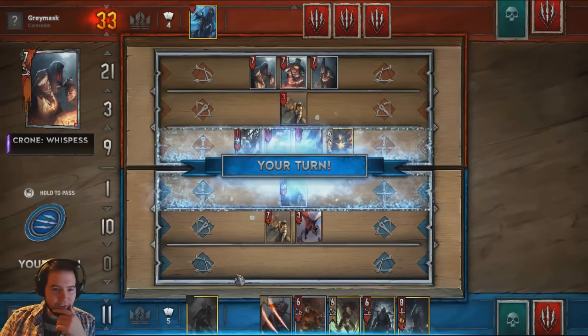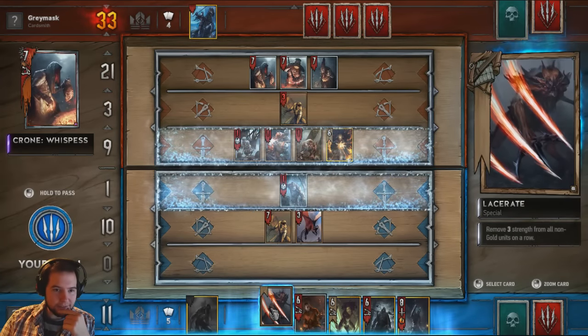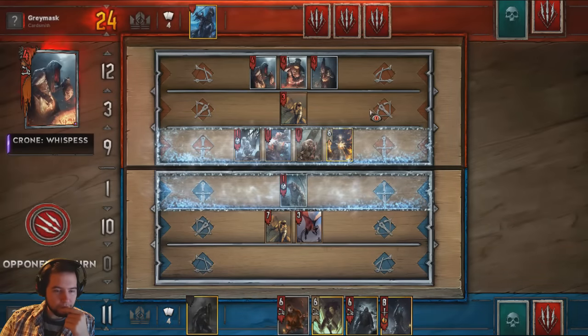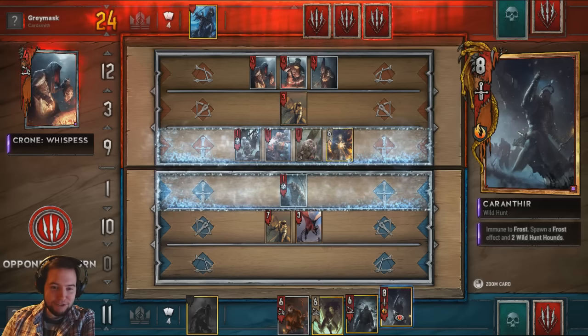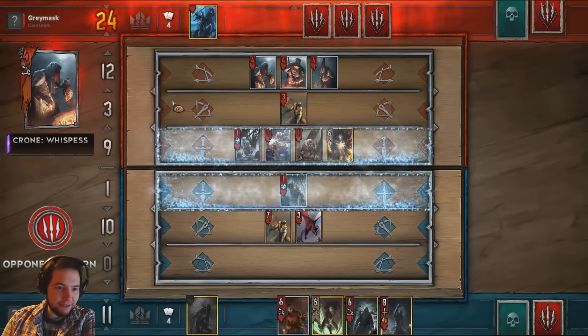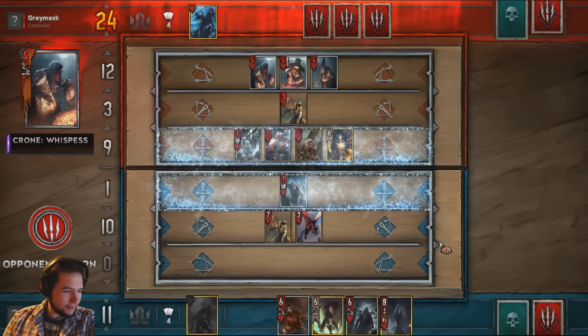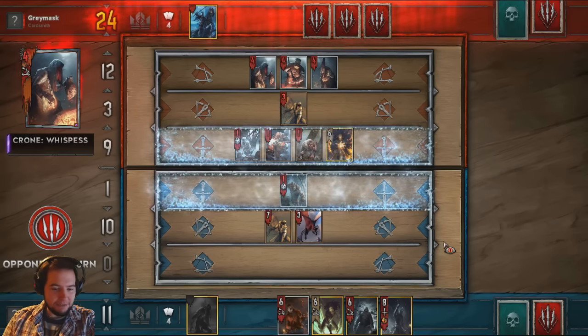That's annoying — I was... okay, not bad. In hindsight I should have used Karanthea for the frost, and then that for the rain, but he didn't know I had Karanthea so I didn't want to give him information. We might have to pass after this.